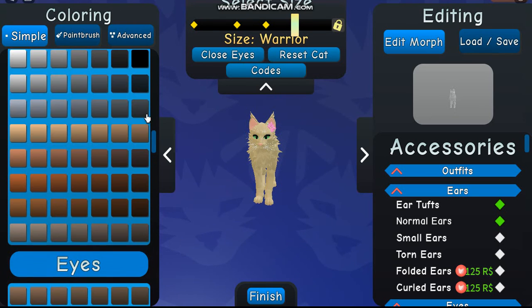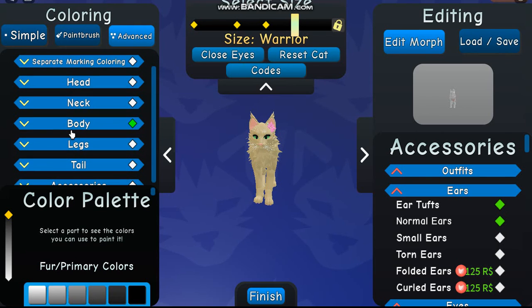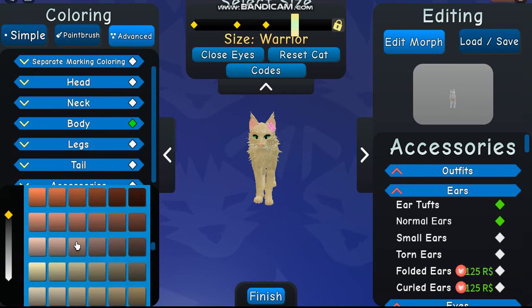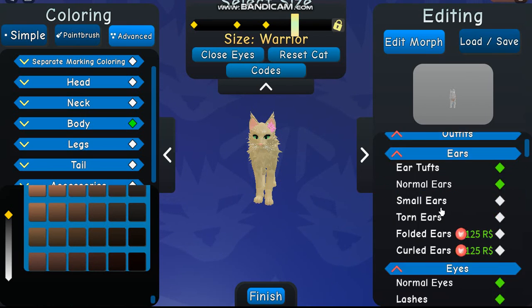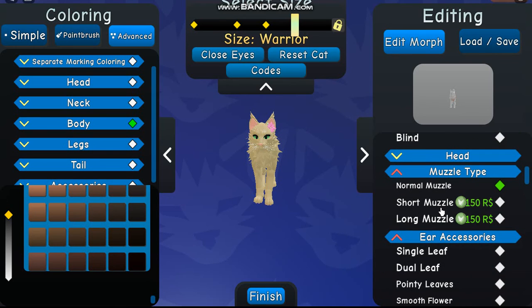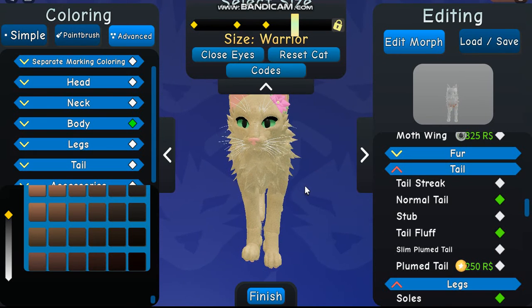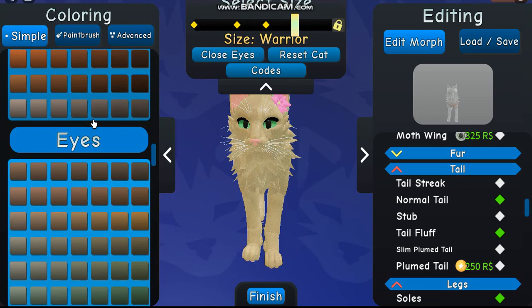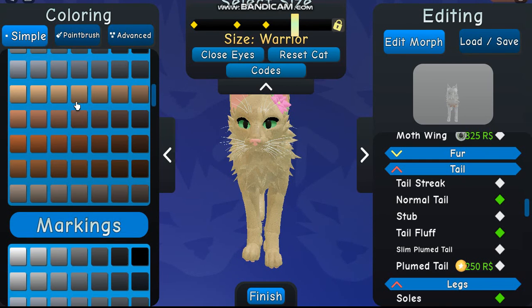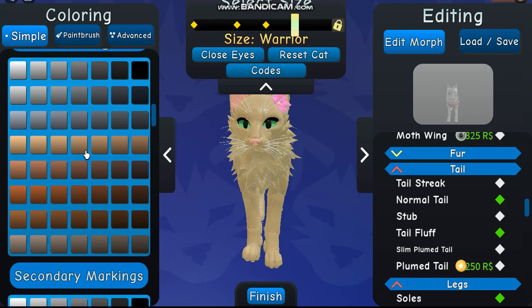Basically you get to be a cat and kind of live the little cat life, which is very fun if you are interested in role play games. You don't just get to role play — you get to play as a cute little kitty. So that is what we're doing today, and maybe we'll have quite a bit of fun in this video. We're going to finish our kitty since it was kind of done from last time, but I wanted to remake a kitty for this video.